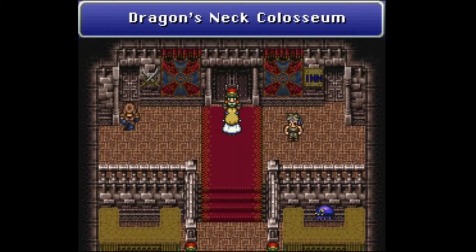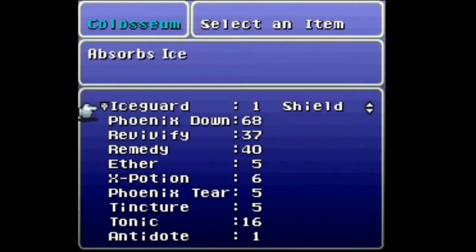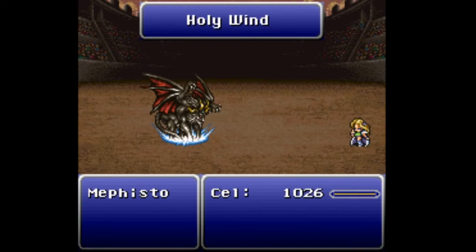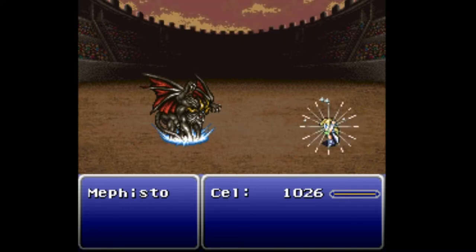Alright everyone, hello and welcome back to Brave New World Blindfolded. After doing some digging and a lot more digging, I managed to figure out that the Phoenix Cave is reasonably doable. It's a logistical mess, but it's doable. That means I'm going to need to vet my Ice Guard away into a Flame Guard right now because, you know, it's a fire dungeon — protection from ice isn't going to help me a whole lot.